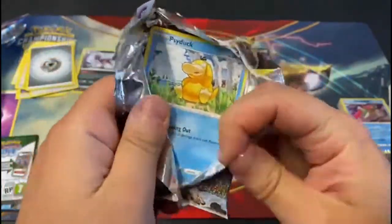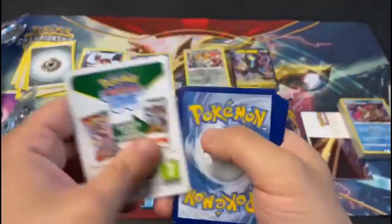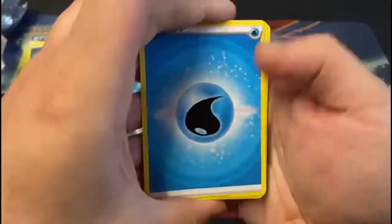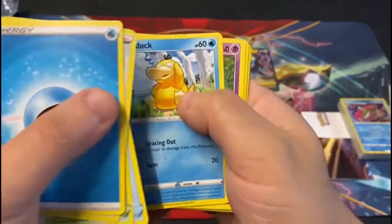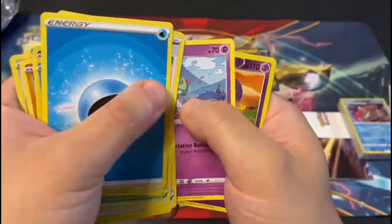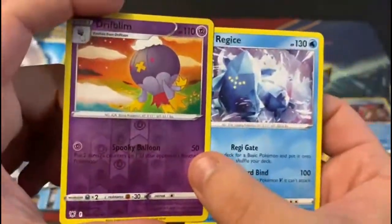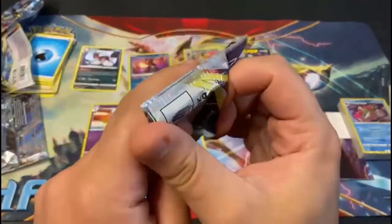Psyduck — already a great sign. The King. Let's see — oh, white border. But still a chance for a little character. One, two, three, four. Temple of Snow. Psyduck. Driftloom. Pseudowoodo. It's Driftloom and another Reggie. There you go. That's all right. It's not great. Last pack magic, of course.